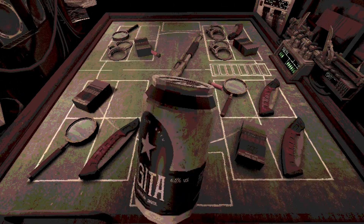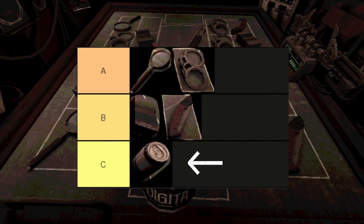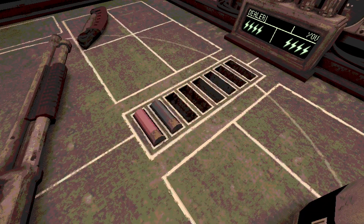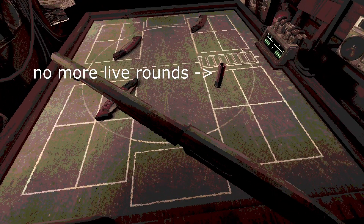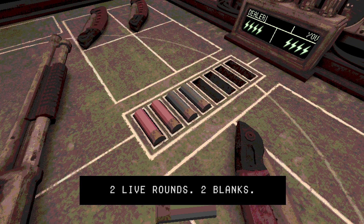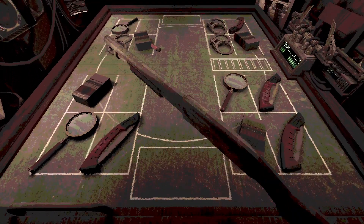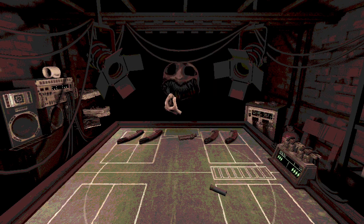And surprisingly, the most complex item is the beer can. Don't get me wrong, it is objectively the worst item, but it has a lot more going for it than it seems. The most simple situation to use it in is in a one-to-one bullet ratio so that you, at the very least, don't get shot and receive new items for the next round. I also use it to shift the odds one way or the other since I don't really like 50-50s — it's helpful to shift the odds in any direction so you can be more sure about what you can do next.